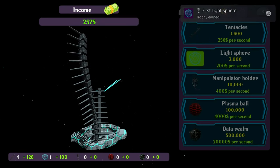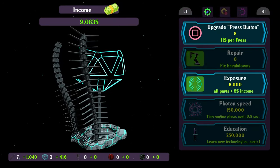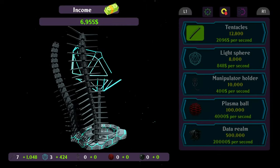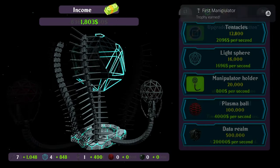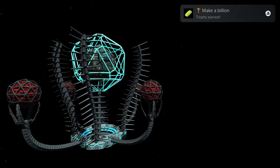Buy more upgrades, get more money, repeat until platinum. Trophy-wise, all you have to do is buy all the upgrades and then get to a billion dollars. I'll usually just buy all the upgrades in order from cheapest to most expensive, and by the time I've bought the last upgrade I just have to wait a little bit before I get to a billion dollars and unlock the platinum.